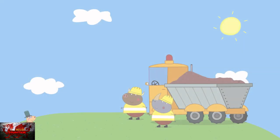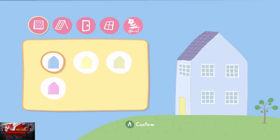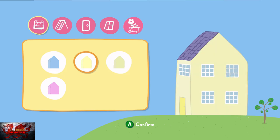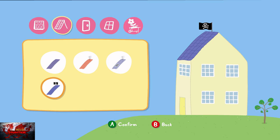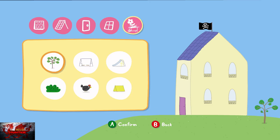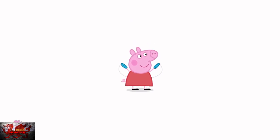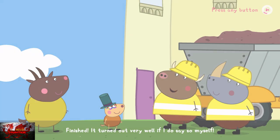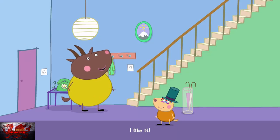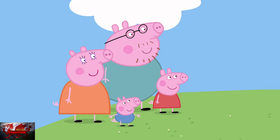Now we're going to meet our big-chin friend Peppa Pig — I don't know why her chin looks bigger in the game than it does on the TV show. Right now you can customize your house, so again you can do that however you want. I'm going to go for a nice little pirate roof, some epic windows, and a chicken decoration because you can't go wrong. Again, skip all the cutscenes and then head to the left to go outside.